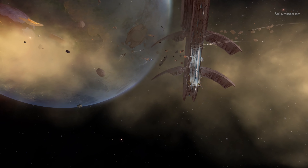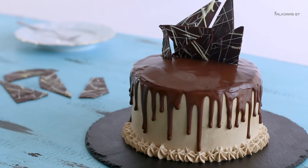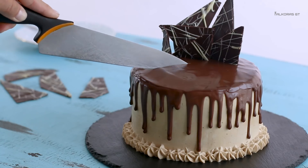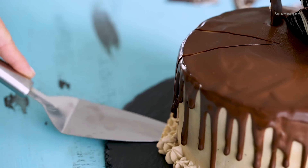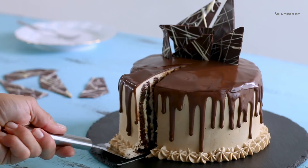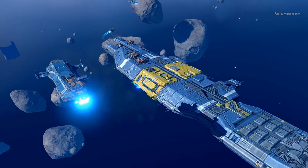What is a vertical slice, and what does the term refer to? Think about a layered cake. A vertical slice for a video game is a small slice that shows all the layers that are present under the icing. It's not the whole cake, but it clearly shows what the whole cake will be.